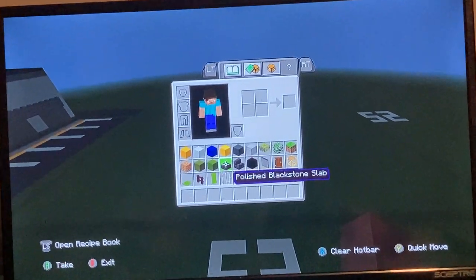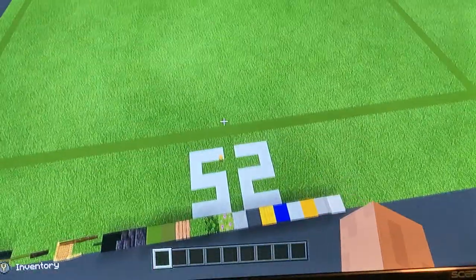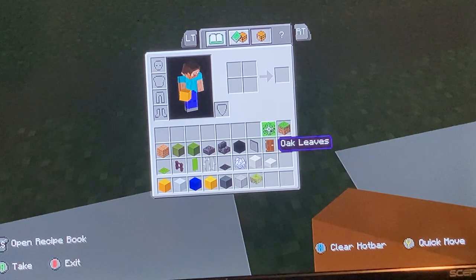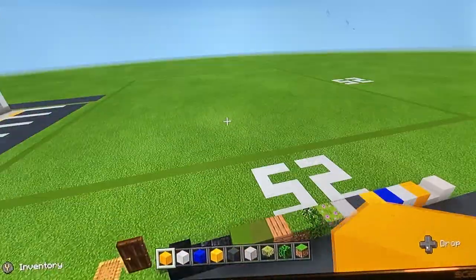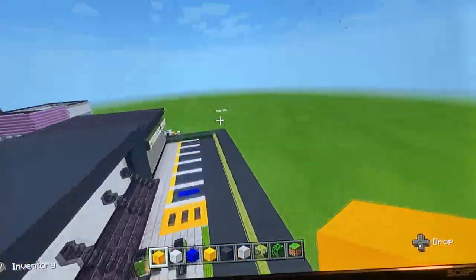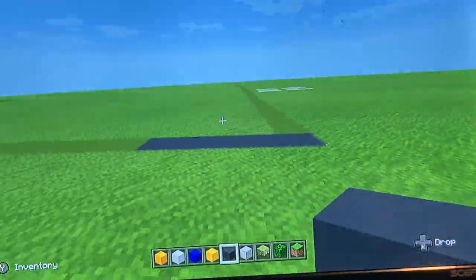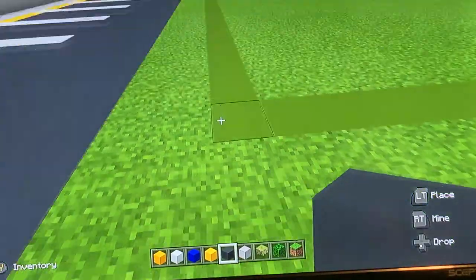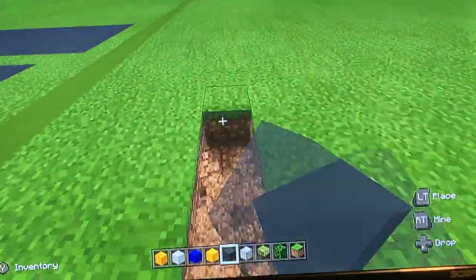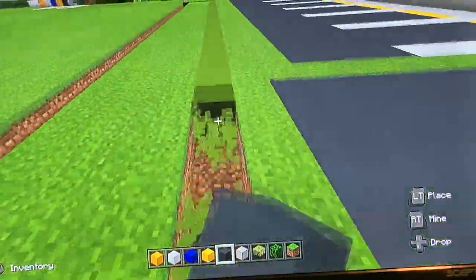For the ground materials right now you'll need gray concrete, smooth stone, flowering azalea, oak leaves, and grass block. First thing you want to do is come to both sides of your grid and dig out five blocks. Then fill it in with gray concrete, going one, two, three, four, five. Extend those rows of five all the way to the end on both sides.